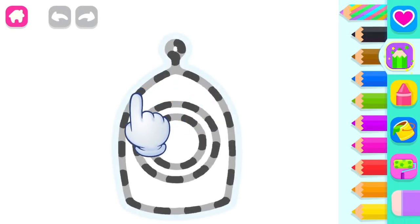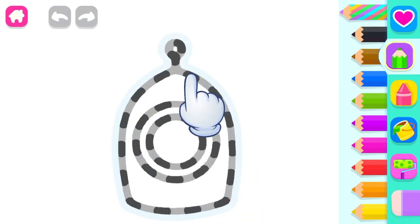Let's draw a rocket. First, draw its body with a round window.